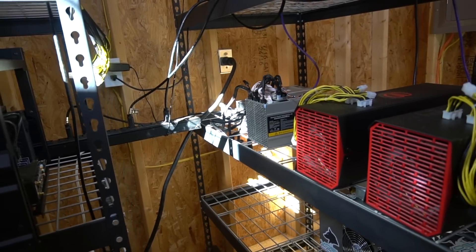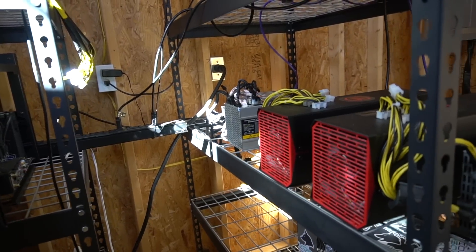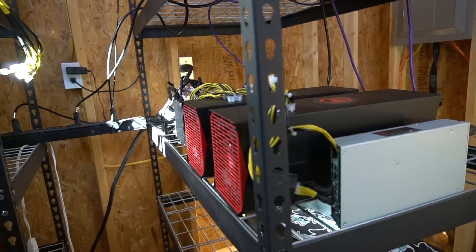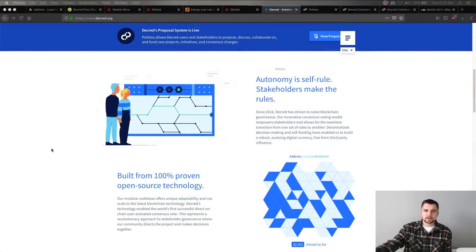Speaking of Decred, the mining algorithm is Blake 256R14, which is the only algorithm the DCR1 Obelisk miner mines. What is that coin anyway, and why should you care about mining it? Well, Decred began about two to three years ago — it was in February of 2016. What I think is really cool about Decred is their main focus is autonomy, self-rule — stakeholders make the rules.